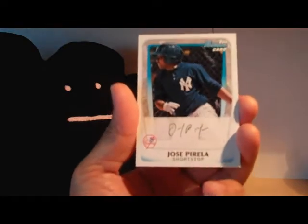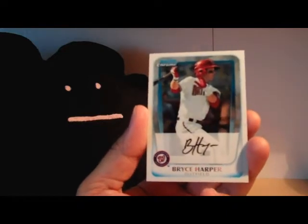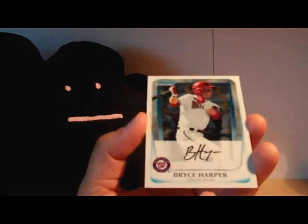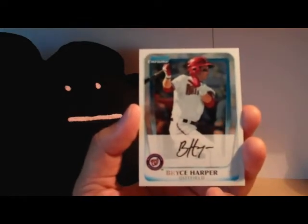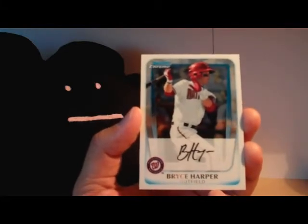This is a Chrome card - Cody Puckett of the Reds. A non-Chrome card, Matt Haig for the Pirates. A Jose Perella non-Chrome card. And this was really surprising to get - it's not autographed or anything, but it's a Bryce Harper Chrome card. I was pretty jazzed to get that out of just one pack, and I think he's pretty hot right now.